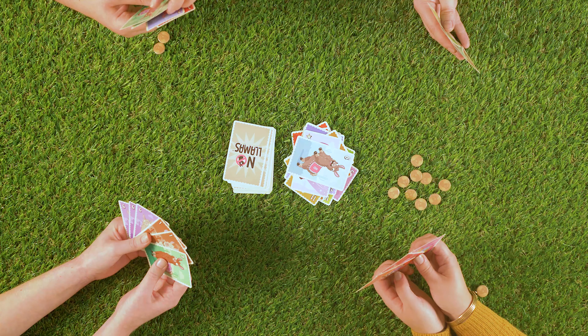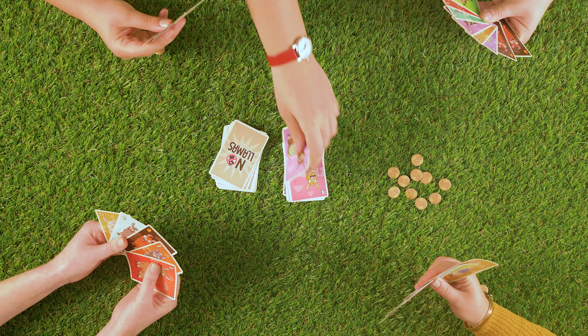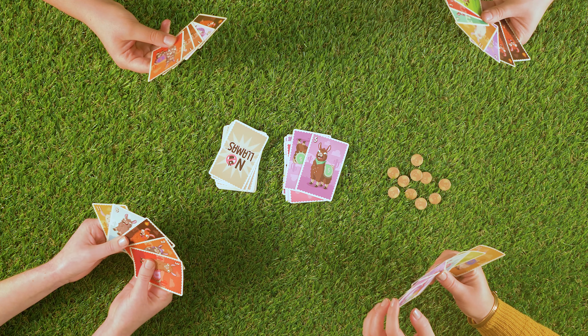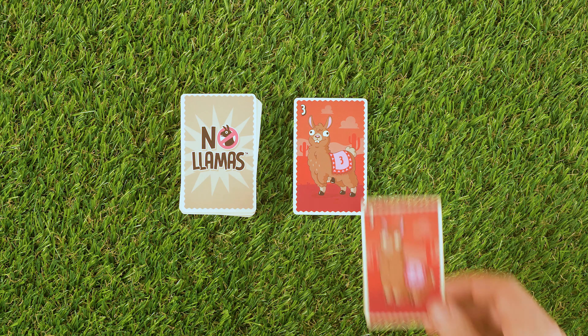Starting a herd: a herd is two or more matching cards on top of the discard pile. You can start a herd by playing a card or cards that match the card on top of the discard pile. Let's say there's a three on top of the discard pile and then you play another three — the two cards combine, becoming a herd.